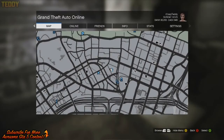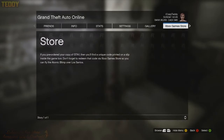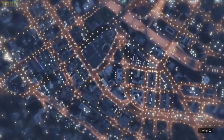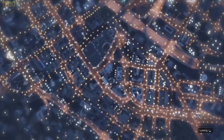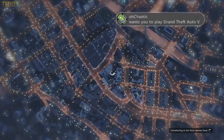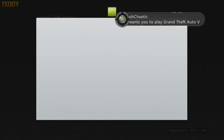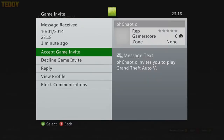Once you've done that, go ahead and transition to the PlayStation or Xbox Live game store and just wait for that to load. Once the Xbox Live or PlayStation game store has loaded, go ahead and have a friend invite you back to the session.